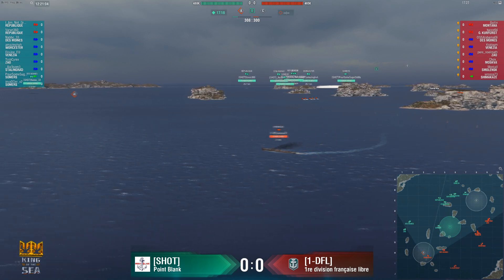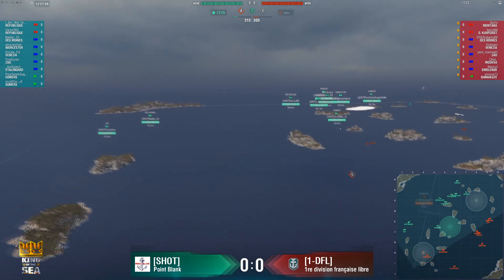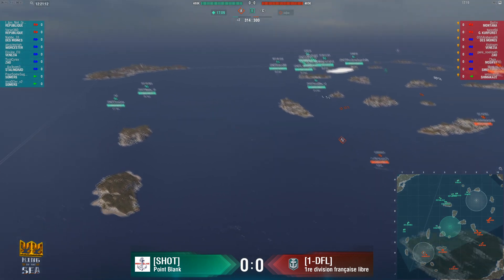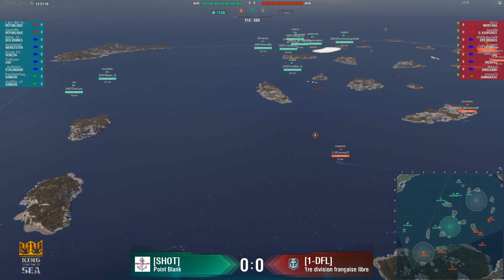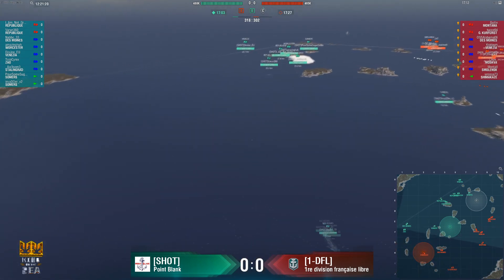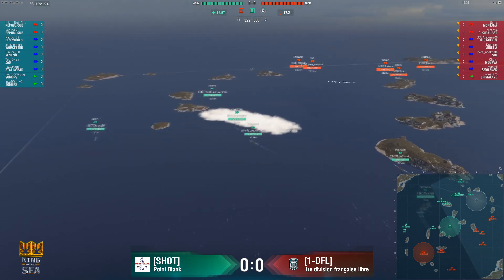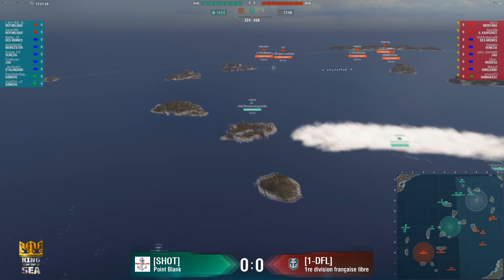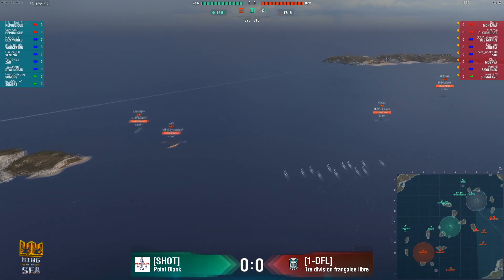Rosser securing point A without too much complication. The extra run distance does mean that despite the speed advantage of the Shimakaze, he has got there significantly behind. As a result, one DFL are now about 16 points down. That's not going to make a huge difference — Shot would cap out about two seconds before the match ran out of time anyway, so we'll see how developments go.